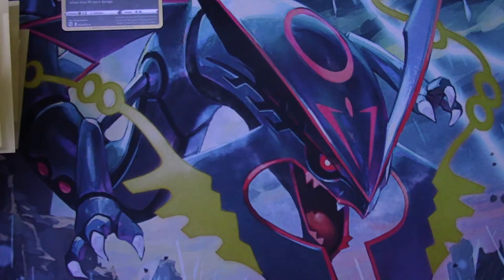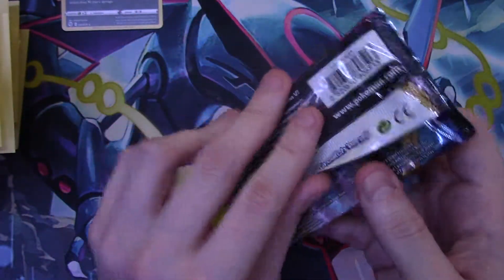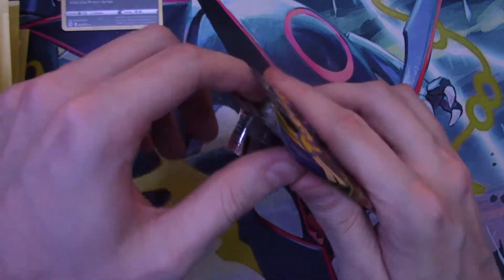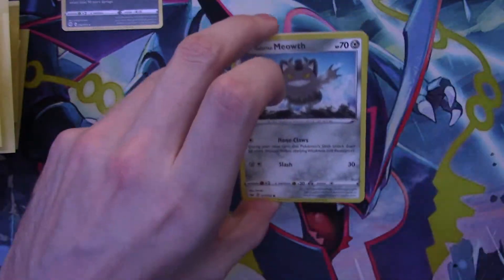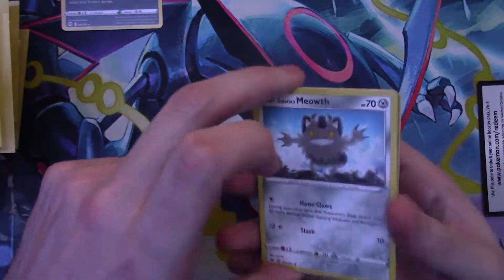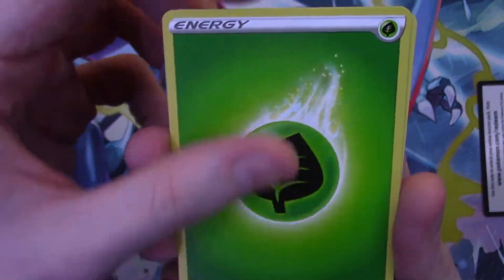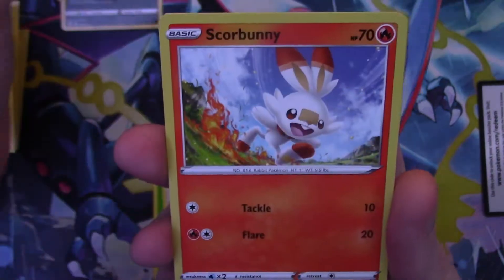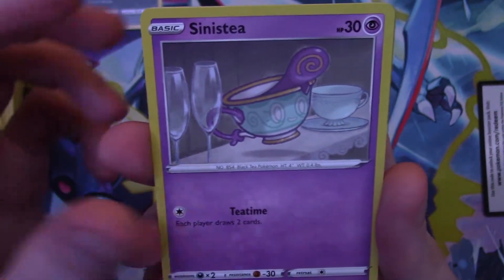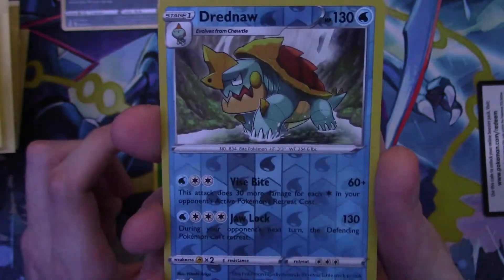We'll put the holo Scrafty up at the top of the section. Next up, 22.35 grams — Sword and Shield base set. If weighing packs truly determined what you get, this should also be a holo since the Champion's Path was. Let's see — leaf energy, Corviknight, Scorbunny, Sinistea, Maractus, Pikachu, and a reverse holo Dreadnought!